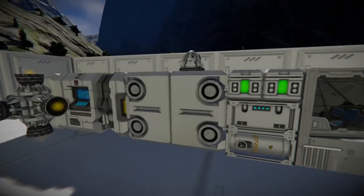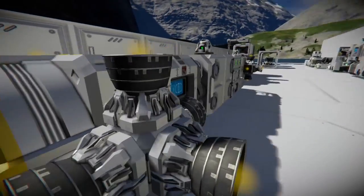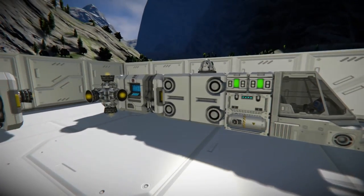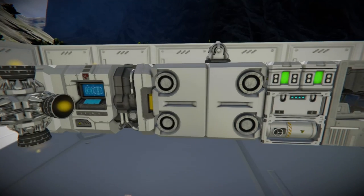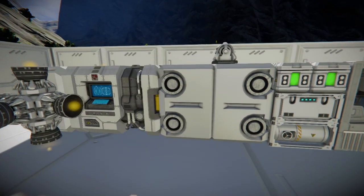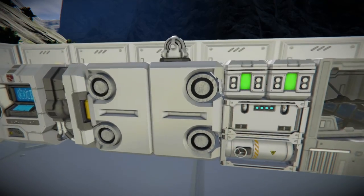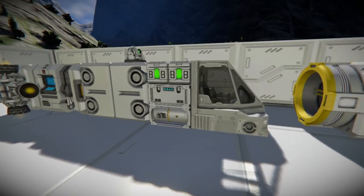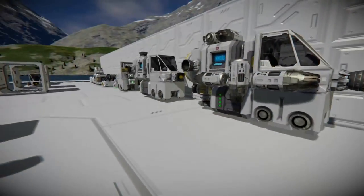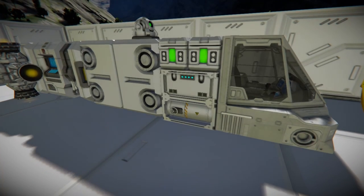But if you use two generators, then you can get away with two thrusters facing down. Something like this can lift a little bit more because instead of having this whole ship lifted by hydrogen from one H2O2 generator, you're lifting with two. Also, with any of these designs, if you just add a very small hydrogen tank, it's going to help you a ton.